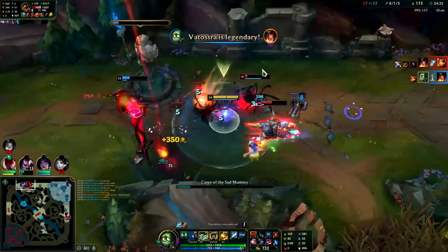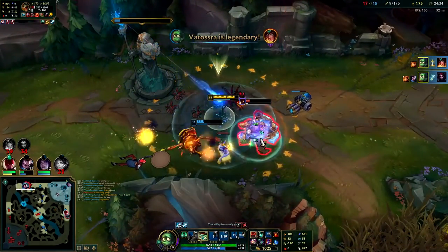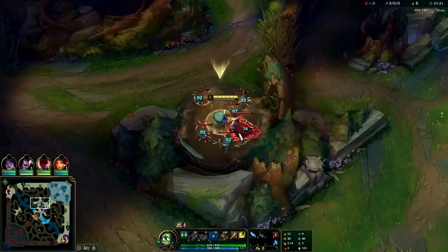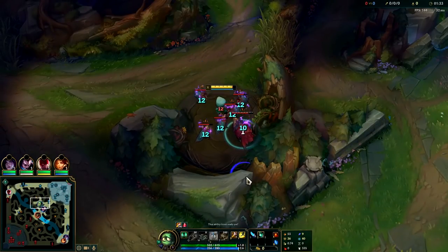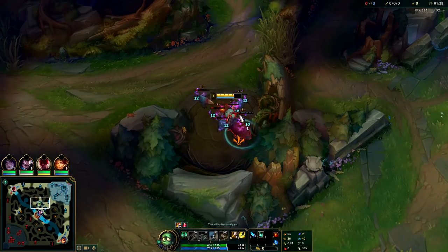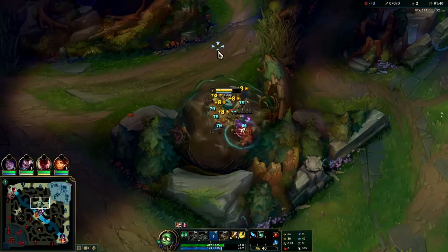What's going on guys, I'm going to be showing you how to carry with AP Amumu jungle. He may not be a high tier or even a mid tier — he's definitely a low tier — but you can still carry on him in some situations. We're playing him full AP and boy do we got some big moments in this game, so sit back, relax, and enjoy.